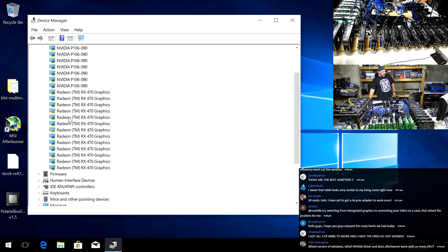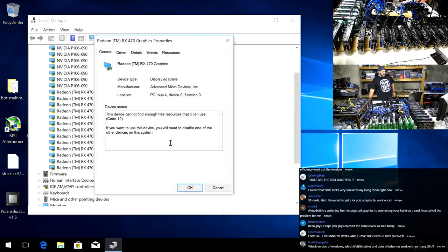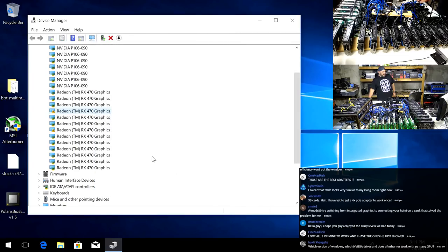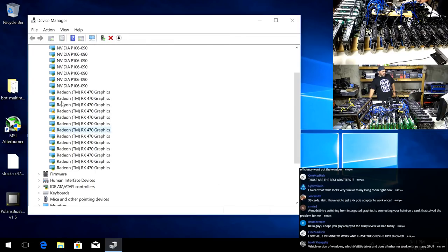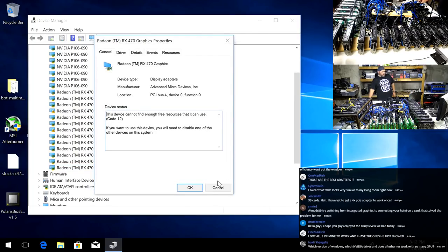It looks like a couple may be trying to set up here. Not enough free resources - we may be finally running into a resource issue. Let's go one, two, three, four, five, six, seven, eight, nine, ten, eleven - that's nineteen. We should be okay on these. Let me go to a larger view - I'm rebooting this right now. I want to see if it unlocks some resources.